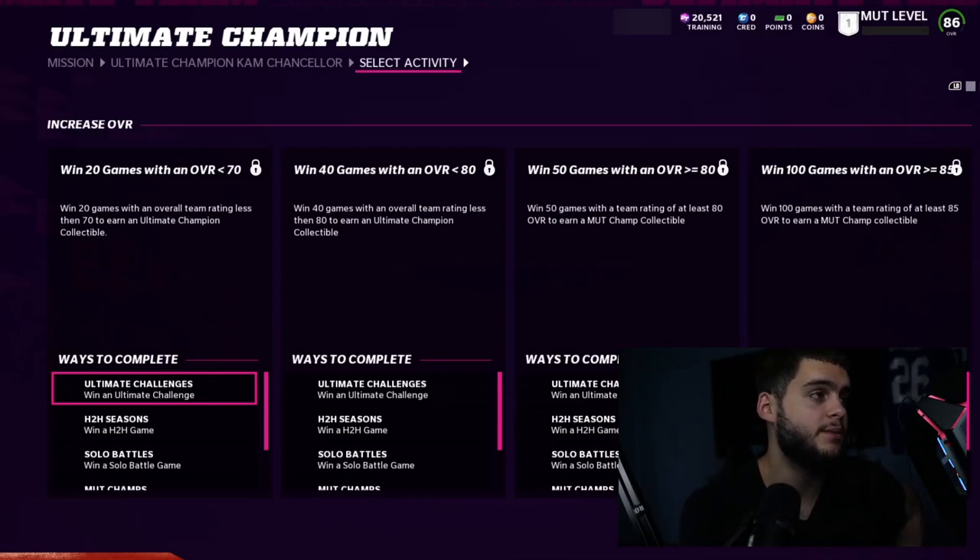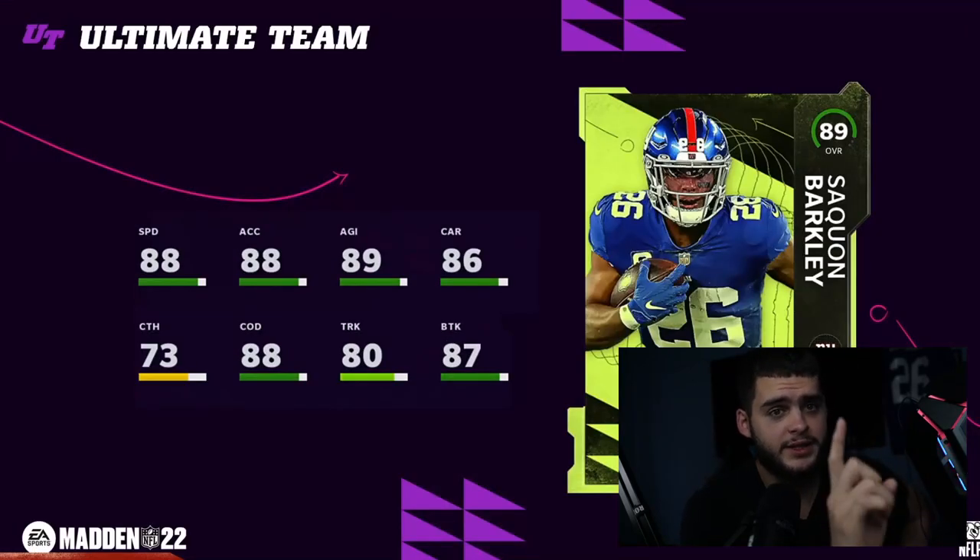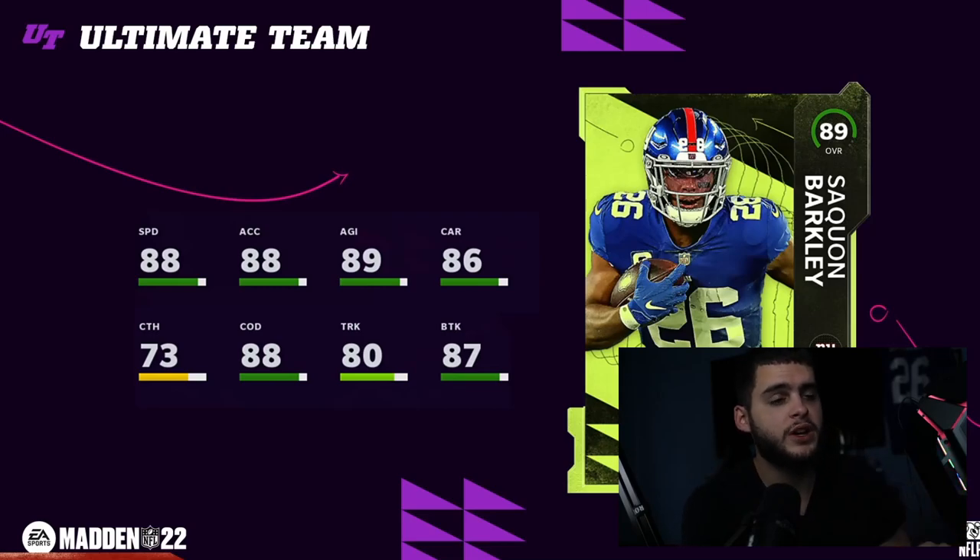Make sure you are grinding the Camp Chancellor stuff. If you can get him and your ultimate season player, that'll be two 90-plus overall cards early in the year and they're going to be on your team all year. Camp Chancellor has 92 speed, 93 hit power, 92 zone — put a man-to-man elite strategy card on him and this card is going to be a beast. He's 6-foot-3 with good block shedding as well.